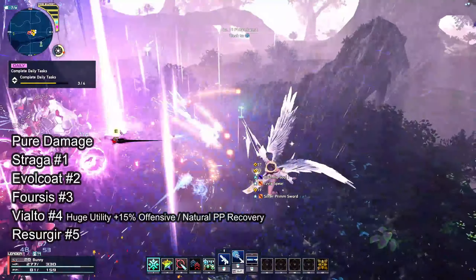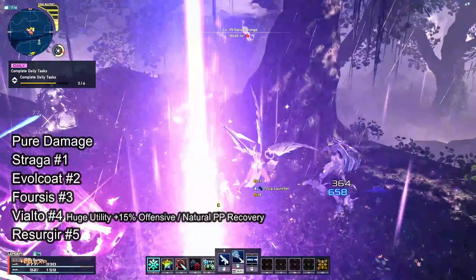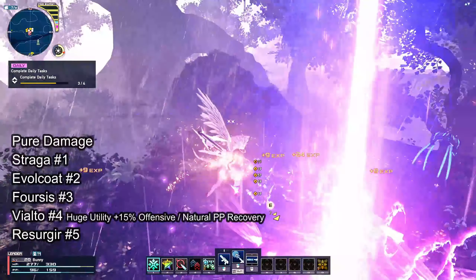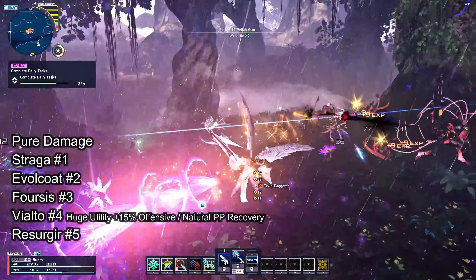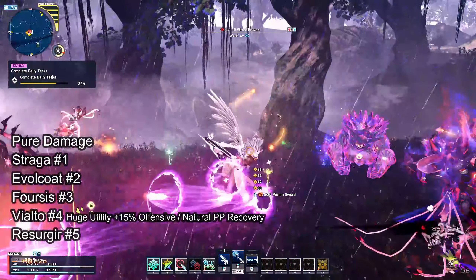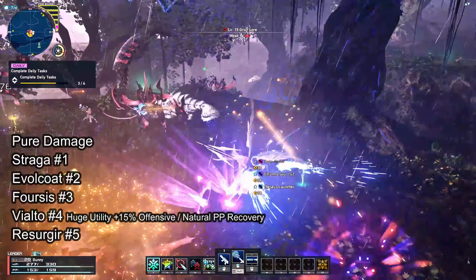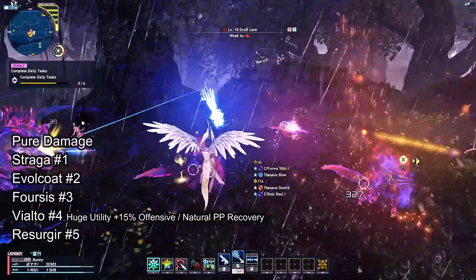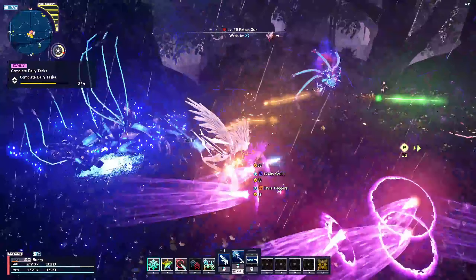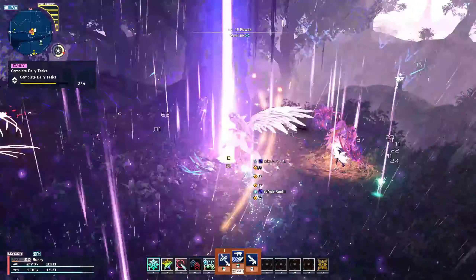If your goal is pure damage: Strega is the strongest, Evil Cult 2nd, Forces 3rd, and Vialto 4th. But Vialto also provides utility with its meditation unit potential that increases offensive and natural PP recovery by 15%. This is absolutely essential for a launcher Talus build and top tier in my opinion because it enables you to use Fear Eraser for longer than normal. Reserger is in last place as the weakest 4-star weapon. The Evil Cult series also comes in all weapon types, so you can multi-weapon any two types you want.